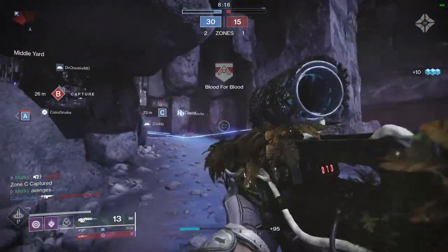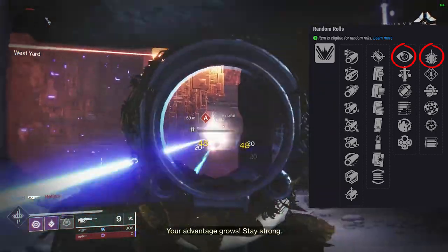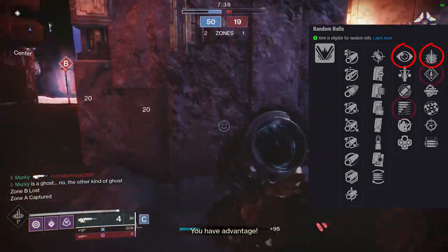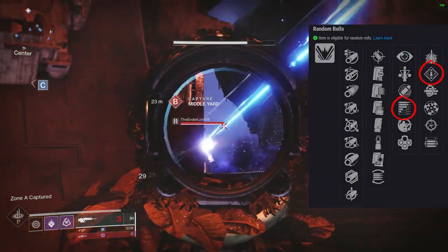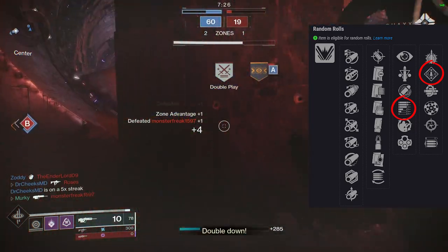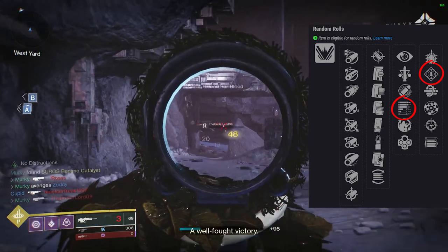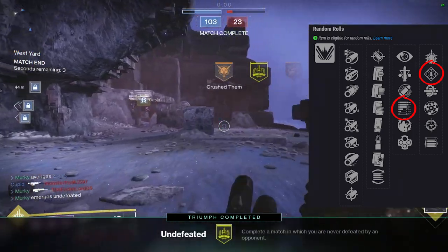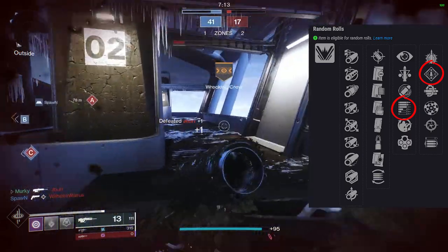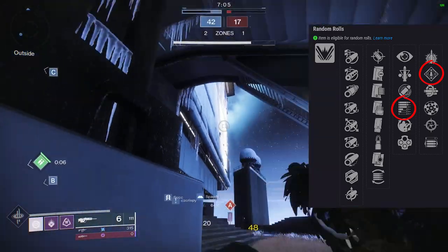Now let's look at the random rolls. What are the rolls you should be looking for? I really like the No Distractions and Explosive Payload combination — you're able to operate on both sides of the spectrum: the ability to combat flinch at all times and the ability to deal flinch. It's an amazing combo. You also have Subsistence and Rampage — can't overlook Subsistence in this sandbox, especially with ammo finders getting a bump. With Subsistence having double the reserves, combine that with Rampage for PvE activities and you'll be able to sit back and pick targets off. When it comes to two-tap potential, Transfiguration is one of the only scout rifles that can roll both Kill Clip and Rampage on the same weapon, and it can barely two-tap with both procs, so the likelihood of that in PvP is very slim.